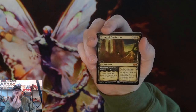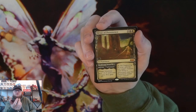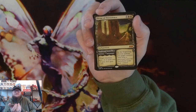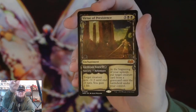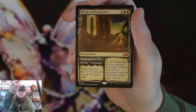At the beginning of your upkeep, put target creature card from a graveyard onto the battlefield under your control. The adventure side targets a creature and gives it negative three, negative three till end of turn, and you gain two life. Very cool — wish it was foil, but still. Very nice.